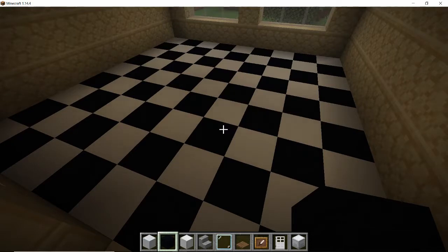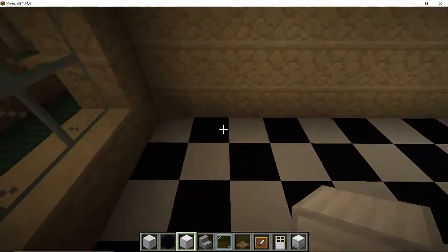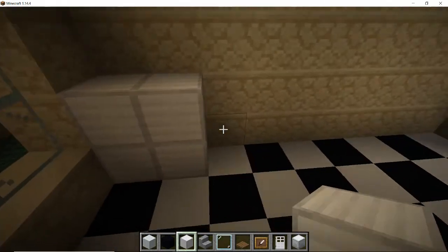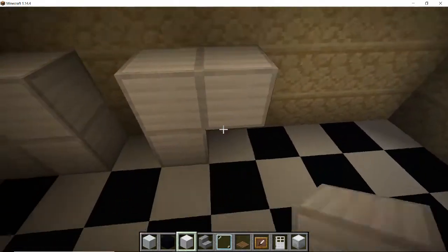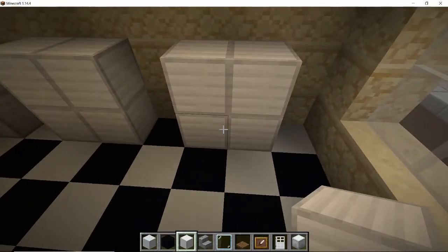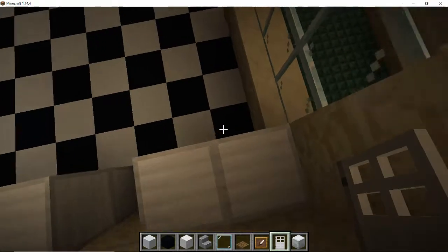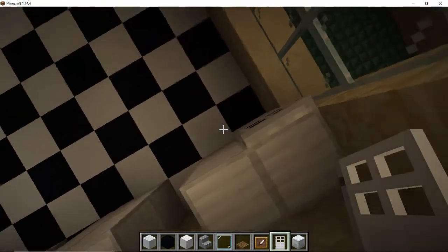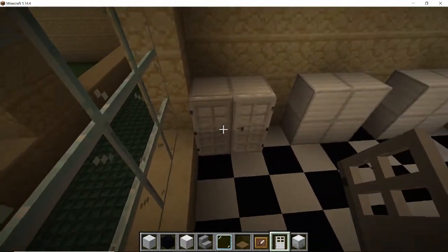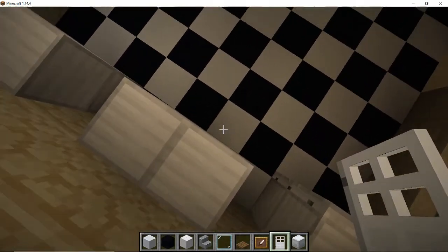Next, grab the block of iron because we're going to use that for the counter space and for the fridges. Along this back wall I'm going to want a lot of fridges, so I want to make those two blocks tall, then leave a gap of one, then make another one two blocks tall, then a gap of one, then another one two blocks tall. Then grab the iron doors and put them in front to make it look like a fridge door. I want the hinges on the outside edge and the handles on the inside edge because it just makes it look so much nicer.